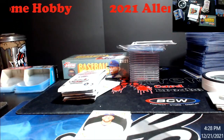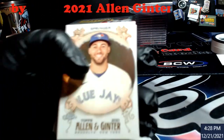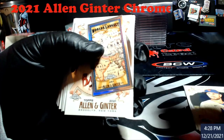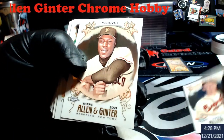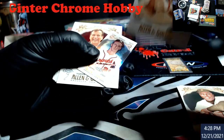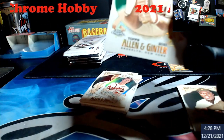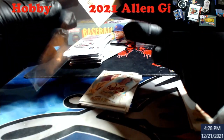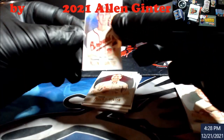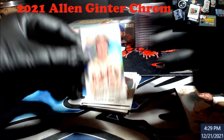I totally forgot about those mini cards. Let me get the camera adjusted a little bit better here. Springer, Peterson - waiting for the COVID card, Spawn, Cubby. There's a green Trout out of 99, not bad! Always a positive. Mini Spawn, green Trout - let me get to my sleeves without hitting anything.